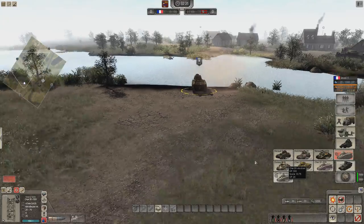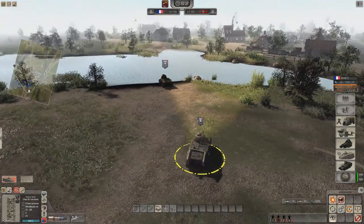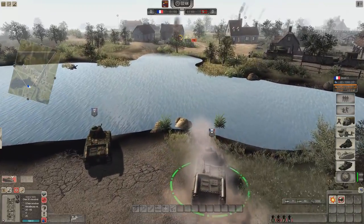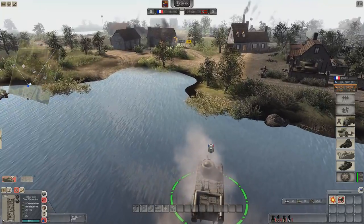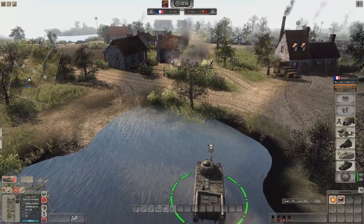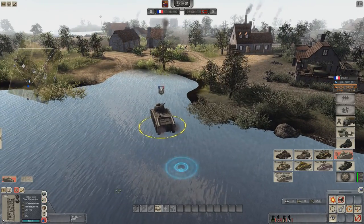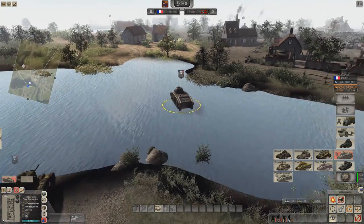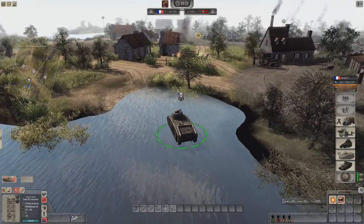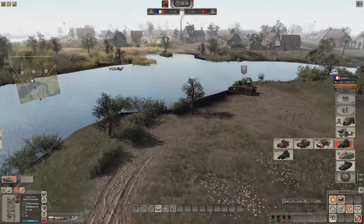Then you have the Char B1 Revolver. I think it's either a prototype or a post-war design. It uses a revolver system — six shots in succession — and it's really fast on auto-reload. But after the six-shot burst it will need to reload for a long time. It can deliver some explosive power, making it a very unique and interesting tank at 500 MP. The gun is a 57mm — a bit of an upgrade from the 47mm of the previous version — though you still need to get closer to take out the 50mm armor of the Panzer IV. The armor is similar to the first Char B1.